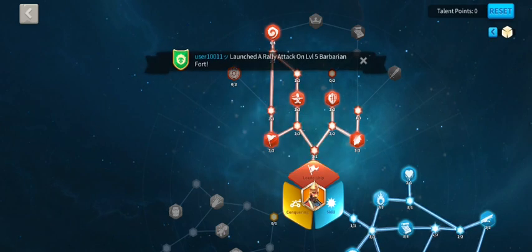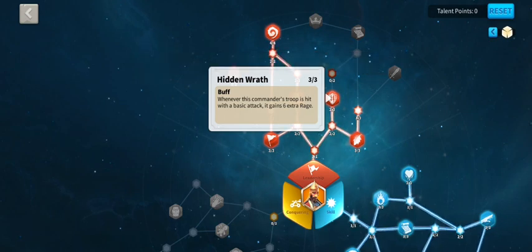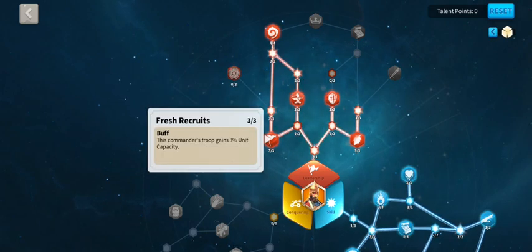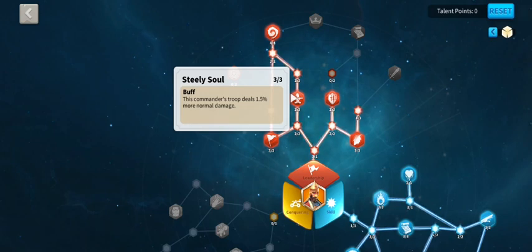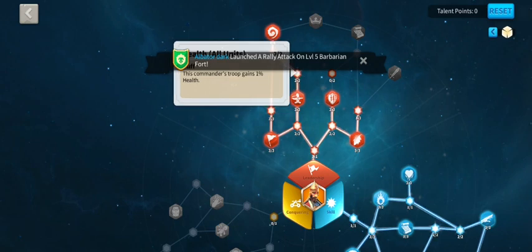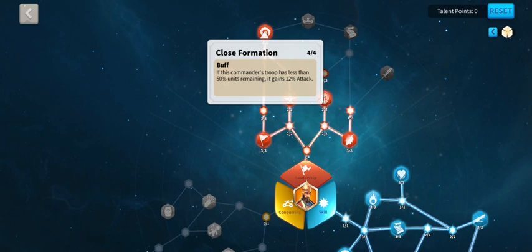You get an extra six percent rage, and the health bonus I was talking about earlier — rage on every attack, so attack, counter-attack, attack. Those sixes add up. We could have more but we won't turn it down. Troop capacity gets an extra three percent — I already talked about troop capacity. We'll also take the normal damage bonus — not going to turn that down.